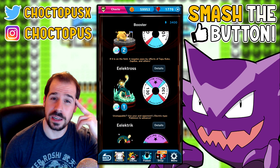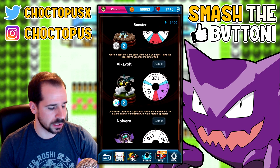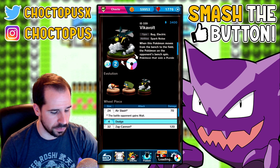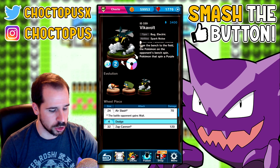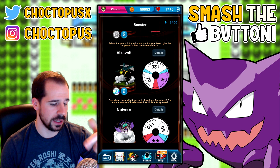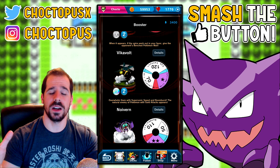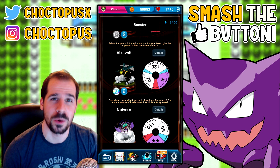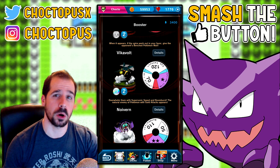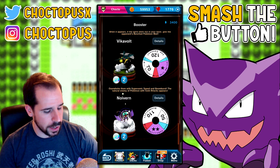On the banner we also have Flaffy, Tynamo, Luxio, and Vikavolt. I would really like to pull a Vikavolt — when this Pokemon moves from the bench to the field, the Pokemon on the bench spin, and if they spin a purple they gain weight. That'd be really good in tandem with Decidueye. You could really screw some heavy purple Pokemon by taking out Vikavolt and then Decidueye and Noivern.